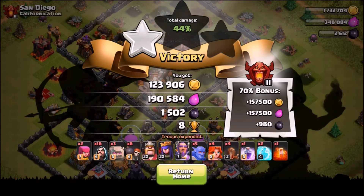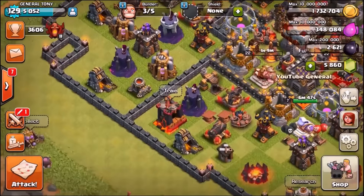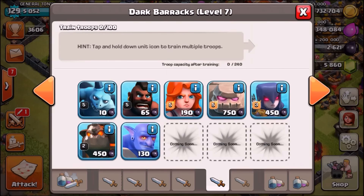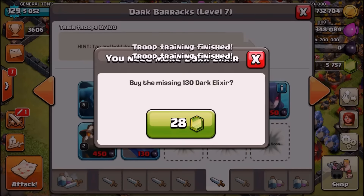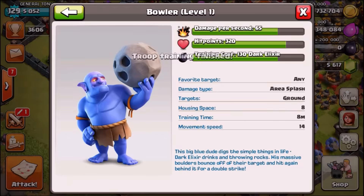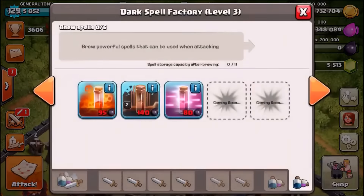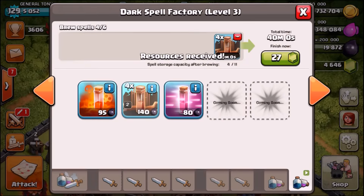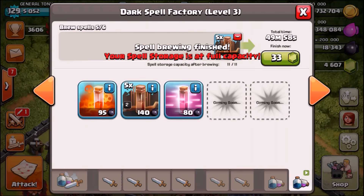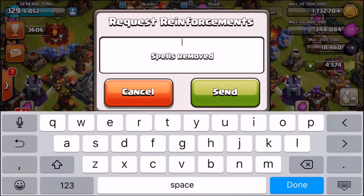Let's not attack in war yet. What we're going to do is gem an entire baller army and then go in for a live attack using all ballers. We can train about 30 of them — that's 28 gems each, costing an insane amount of gems. Using all earthquake spells in the spell slots — going to the shop to buy some dark elixir. We need one earthquake spell and we'll request for earthquake from the clan castle.